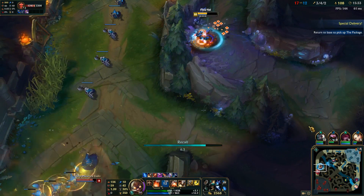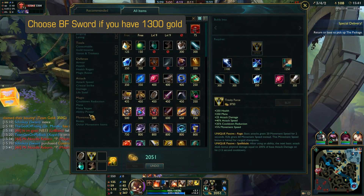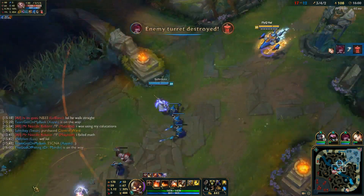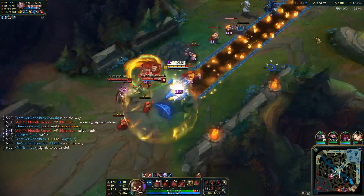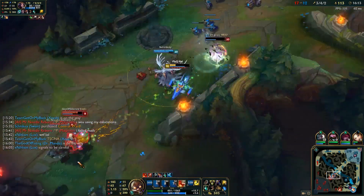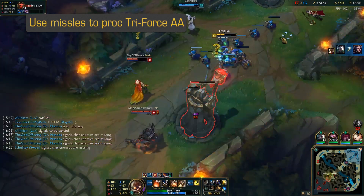I have 2300 gold so I can finish Trinity Force, with enough leftover to choose between Zeal or BF Sword. I choose BF Sword because your missiles do that much more damage with the AD. I also pick up a magic resistance item because they have LeBlanc and Malphite and I've been dying to them. I use the package — he W's at the same time I package him so I land on top of where he W'd, which is really unfortunate. But LeBlanc jumps forward and suicides, so we get a kill. Use missiles to proc Trinity Force so you can do more damage to turrets as well.